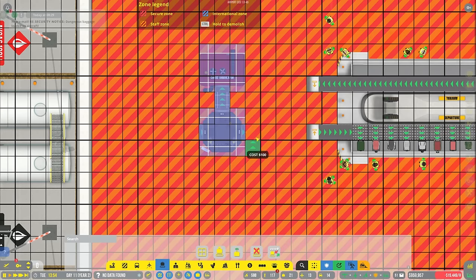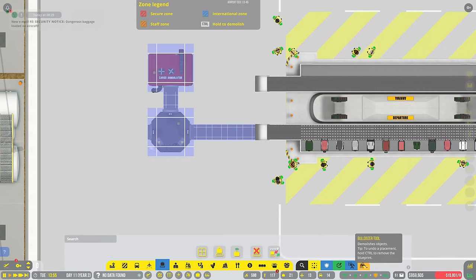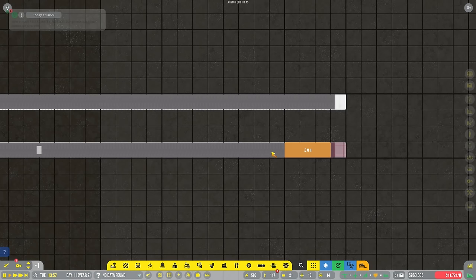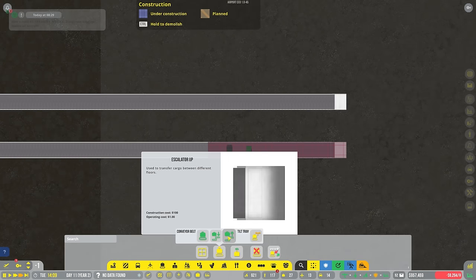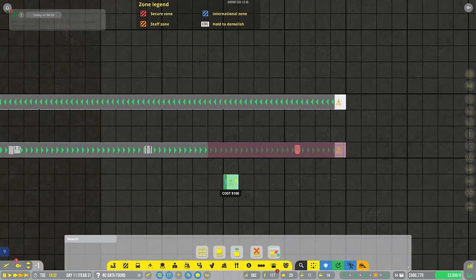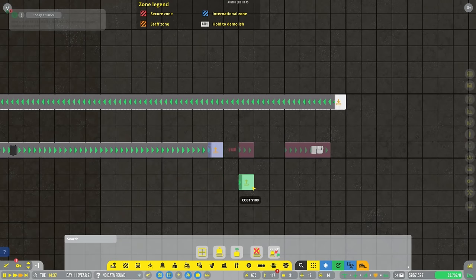We'll go ahead and get ourselves a conveyor belt between the two. This runs over to here. We need to go underground and bulldoze - I want to say to there. And then what we can do is put an escalator up right about there as soon as all of this is gone, which really shouldn't take too long. We have all the guys over here doing it now.